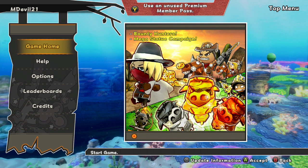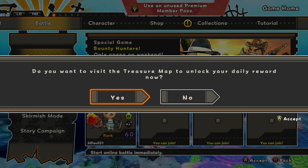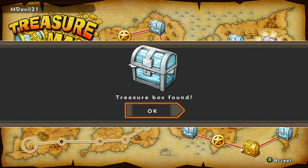Hey guys, we're back here at mdevil game and we got another Happy Wars video. Let's get it! Let's hit that treasure map and see what we get out of this — we got that blue treasure box. Make sure you hit it up and use your treasure map every single day to get your free stuff.